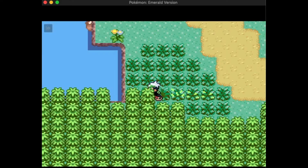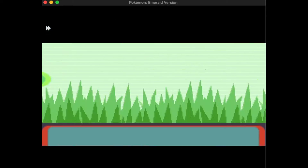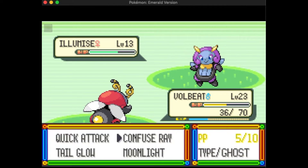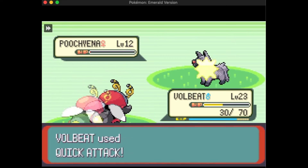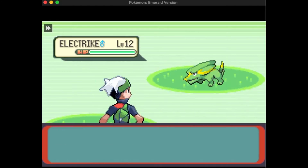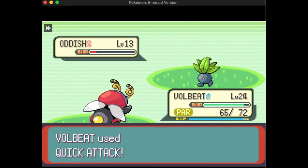I'm battling an Illumise — at level 23 Volbeat can't take down a level 13 Illumise because it kept using Moonlight like crazy. That's so funny but obviously frustrating. So I went to a different area where I didn't have to deal with Illumise, though it was still kind of a pain because I could get paralyzed or poisoned, and I only had Quick Attack until learning Signal Beam at level 25.